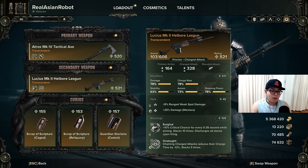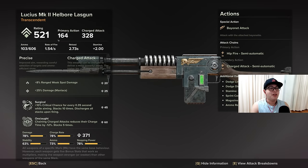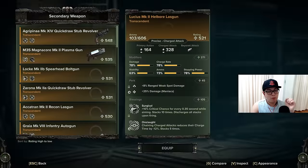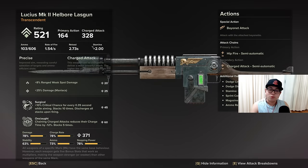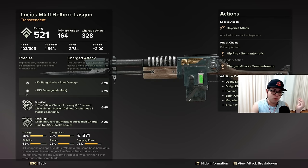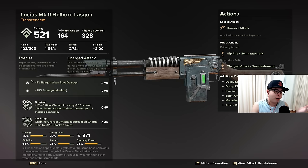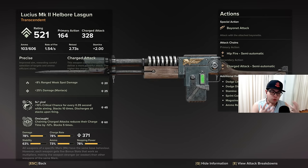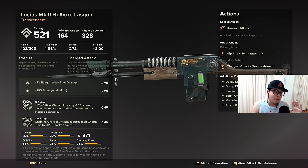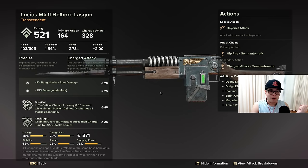Your actual ranged weapon is the Lucius Mark II Hellbore lasgun. For perks: I went with Damage to Maniacs so you can two-step a mutant, and Ranged Weak Spot Damage since you're always hitting weak spots. For blessings: Surgical for additional critical chance every 0.35 seconds while aiming, and Onslaught so the more you fire, the faster it charges. On a Mark 1 the charging time is already pretty fast.